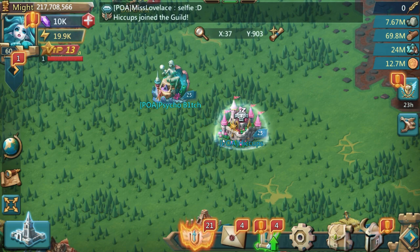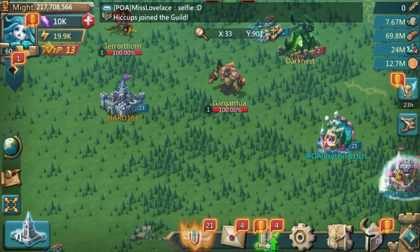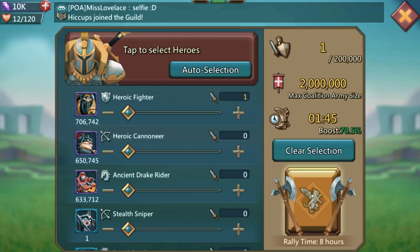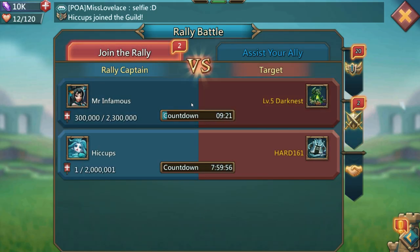Right now I'm in my bubble, so I need to go ahead and get rid of that. Something not everybody does - you can actually click on a castle and do a fake rally, which will get rid of the bubble. Make sure it's a castle with no guild, and that way to the untrained eye it looks like your shield just popped.